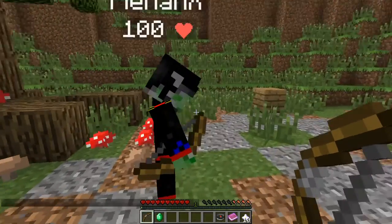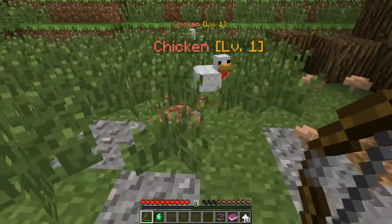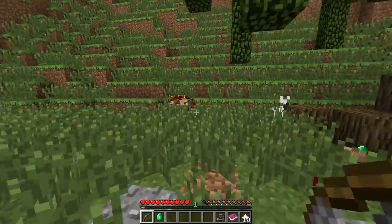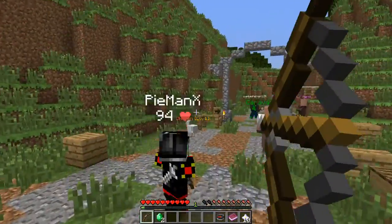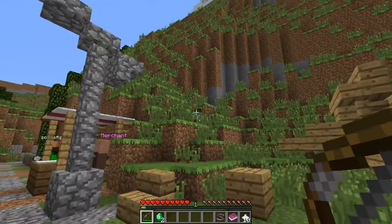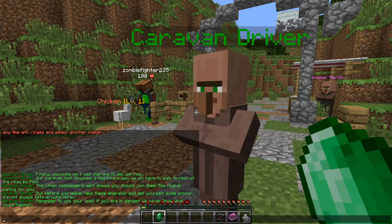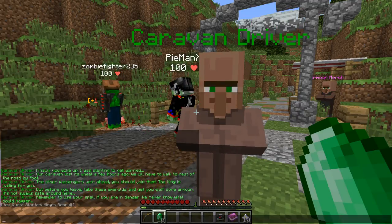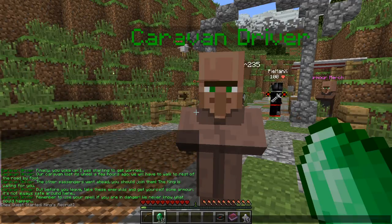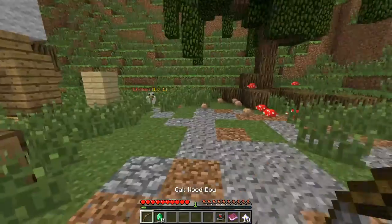And you spawn in here. Fellow archer, how you doing? Let me just shoot this chicken right here. My chicken! So you just sit here and kill chickens because you're cool. This guy here is a Caravan Driver. He says: "I was trying to get to our caravan. It lost its wheel a few hours ago, we will walk the rest of the way on foot. The other passengers went ahead — you should join them. The king is waiting for you. But before you leave, take these emeralds and get yourself some armor. It's not always safe here. Remember to use your spell if you're in danger."